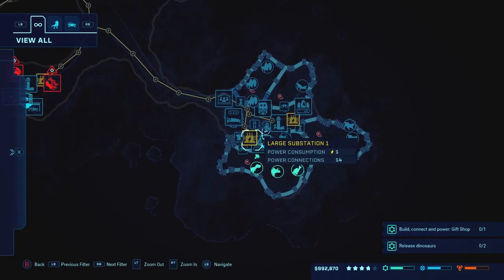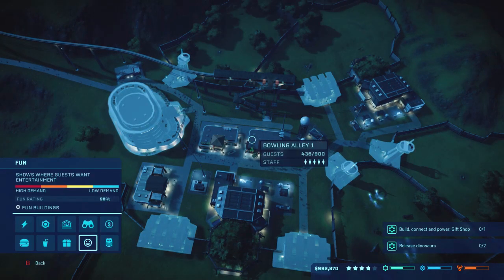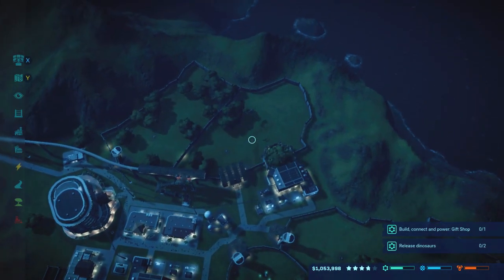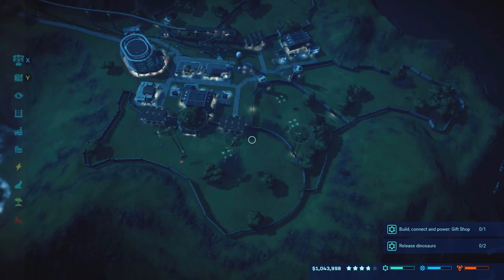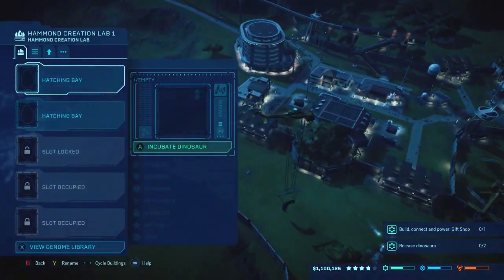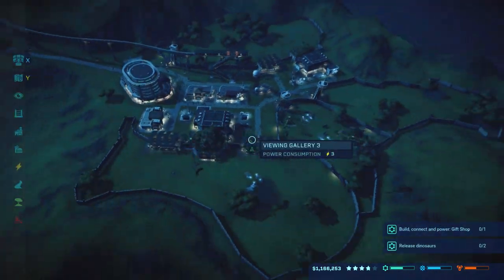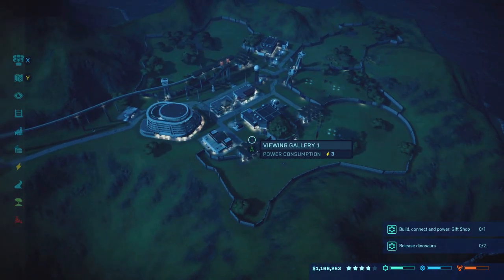Build, connect, and power a gift shop — I don't think I have anywhere to really build and connect a gift shop unless we need it right now. We're at 100% pretty much on all of them, 98% going for everything, visibility is pretty much up there too. It looks like once these last few dinosaurs come out and get transported over we might hit five stars. I'm really stoked. I'm going to cut and create that third ceratosaurus as soon as I get enough money, then come back once all these dinosaurs are placed.